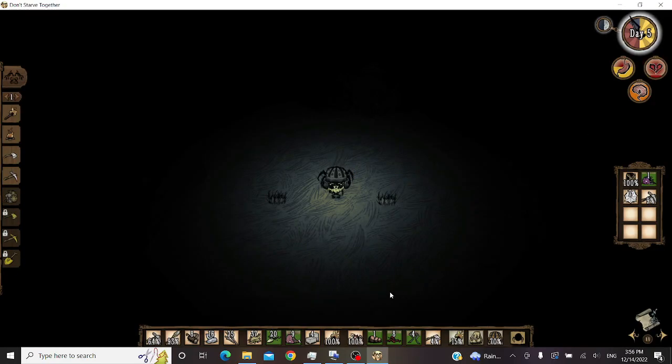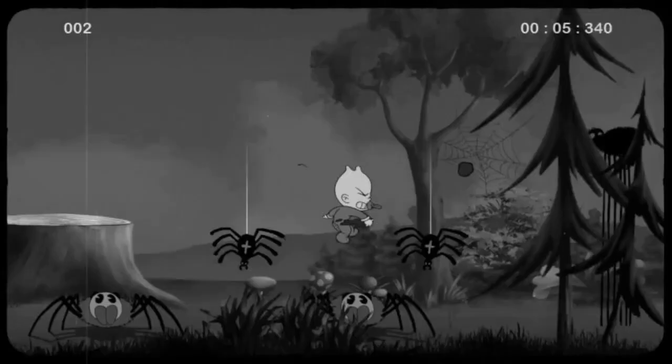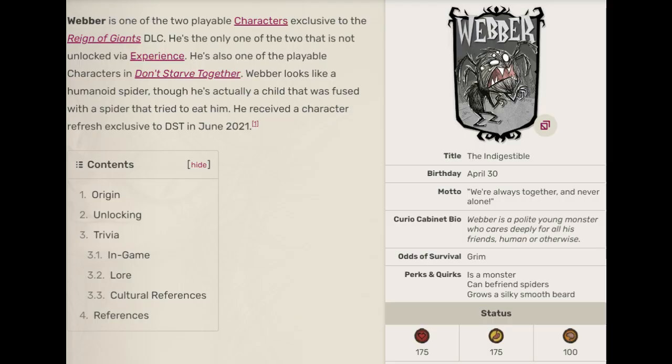Webber is a tiny little boy trapped inside a spider's body. If that sounds confusing, just imagine the nursery rhyme about the old lady who swallowed a fly, but this time the spider swallows a kid instead. Webber has 175 health and hunger, and 100 sanity, which makes him more durable than Wilson, but twice as crazy.